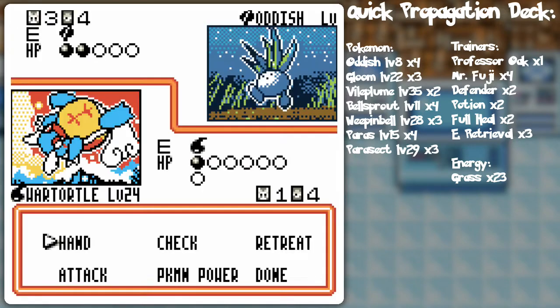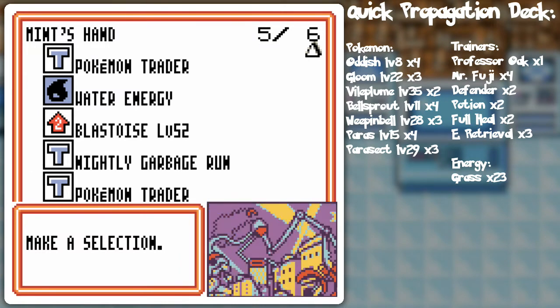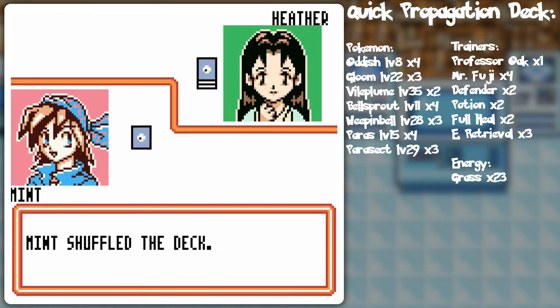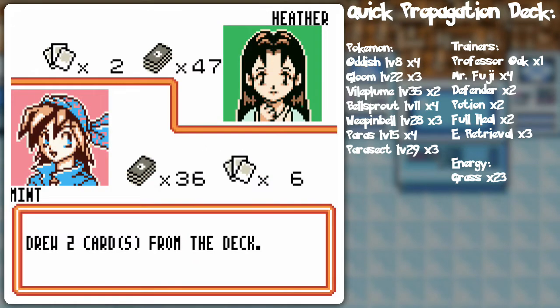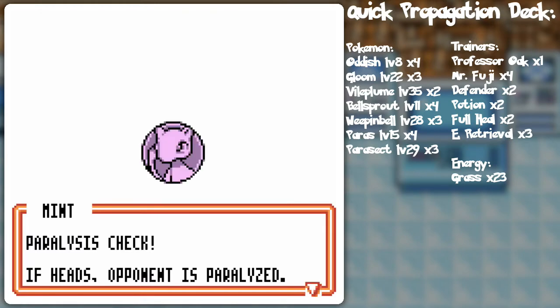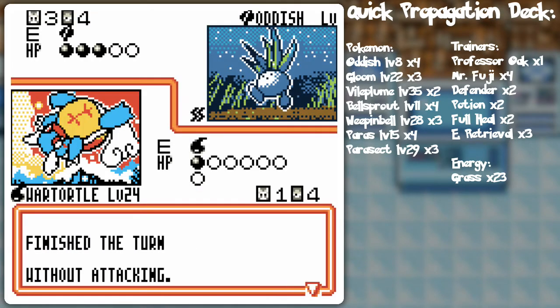Wartortle, there we go. I should actually go Nightly Garbage Run — plop that, plop that, plop that. Since we already got the Blastoise we're good in that regard, and we already played our energy so we're just gonna see what we get with Bill. Let's Bubble — maybe Paralysis will hit. It did. That's part of why I picked this Wartortle as well, because of the Paralysis chance — that 50% chance is gonna hit every so often.